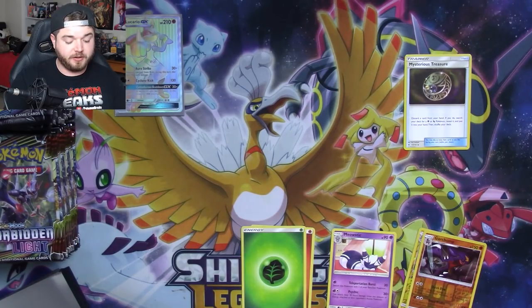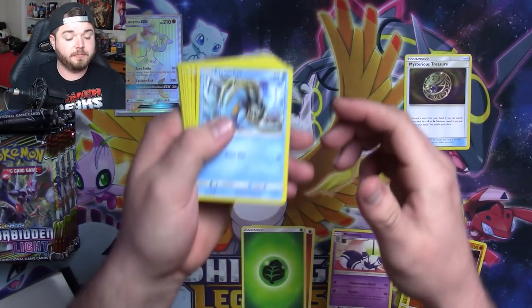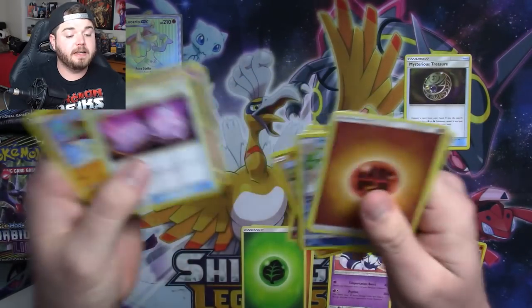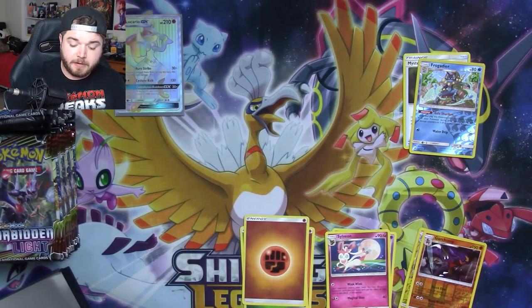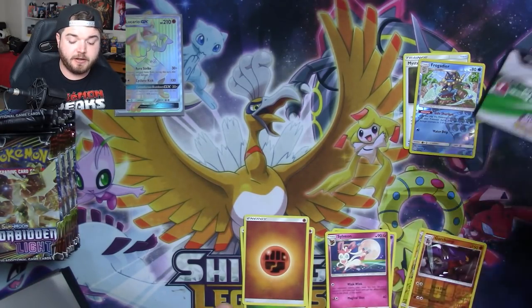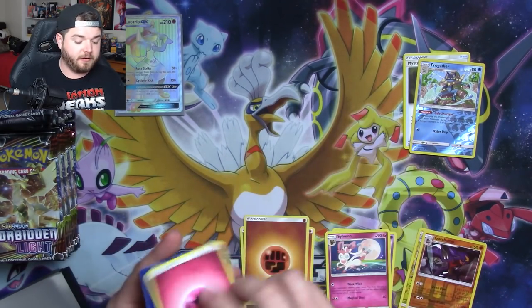We don't play games together much anymore. I'm not on the Fortnite craze — it's not a bad thing that they are, it's just not for me. We've got ourselves a Frogadier and an Importer. We'll pull that Frogadier out just because if anybody wants to build Greninja, they probably want to use the shiny ones. I like all my holographics.